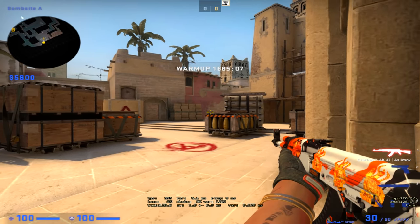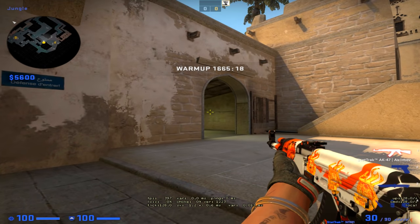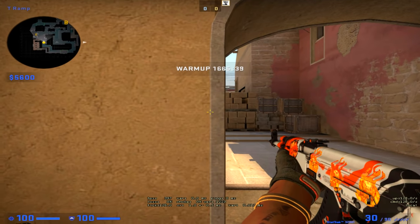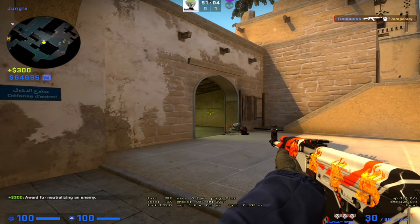There are pretty much two types of crosshair placements. One is when you're holding an angle, and the other one is when you're trying to find an entry. When you're holding an angle you could literally hold it where all you do is just click with your mouse.